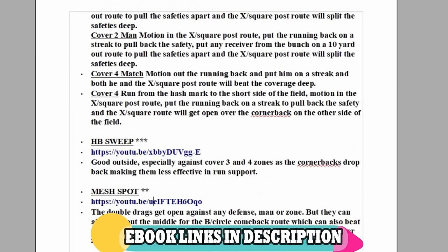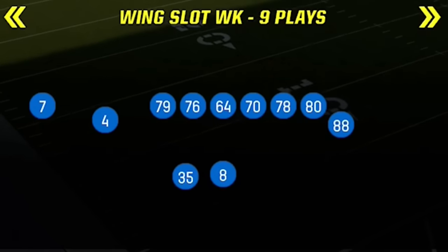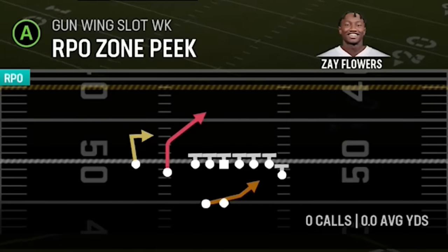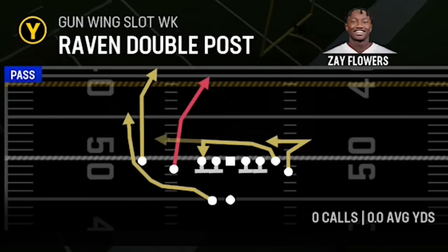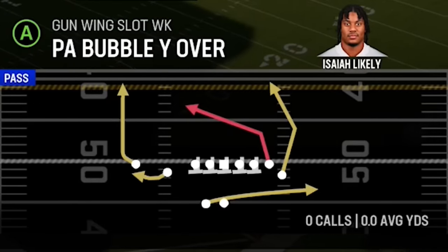If you want more help, you can download my ebooks instantly by clicking links in the description or the top pinned comment. Today I'm going to show you guys an offense out of the Gun Wing Slot formation, which isn't exclusive to the Ravens, but a lot of these plays are Ravens-only — including the Ravens Double Post, which is probably my favorite and is really the basis of this entire scheme.